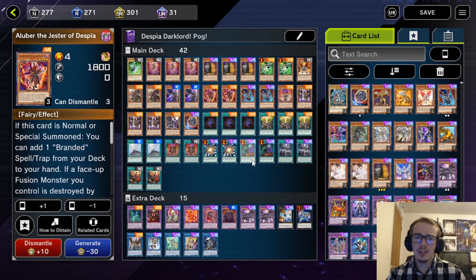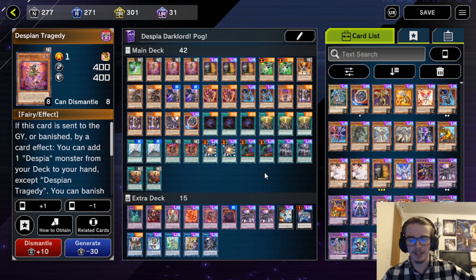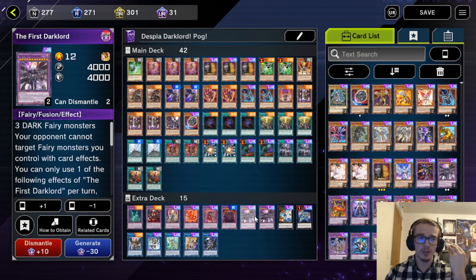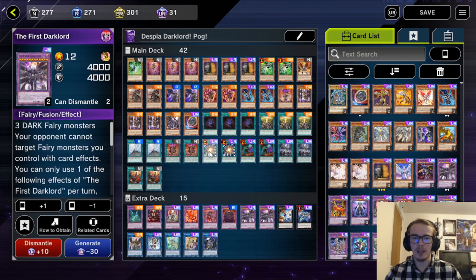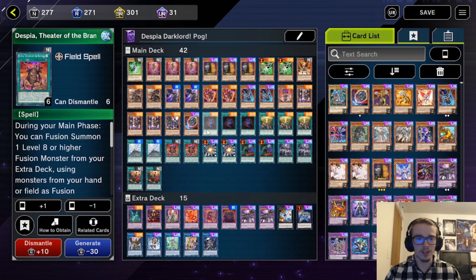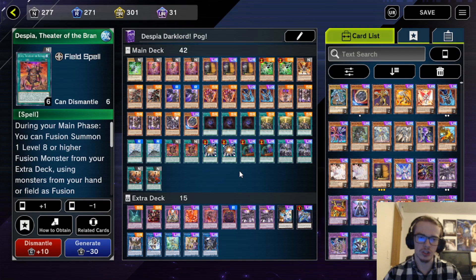The Despia cards, as well as the Fallen of Albaz cards, are all cards that synergize around fusion summoning. This is very nice because with them being fusion summon focused, as well as dark fairy type monsters, it allows us to utilize their advantage to go into big powerful boss monsters like the First Dark Lord. Using fusion spells such as Super Poly, the Despia Theater field spell, as well as something we don't have — Branded in Red. But all in all, it's still a very competent strategy with a lot of recursion and consistency that adds to the playstyle of Dark Lords.